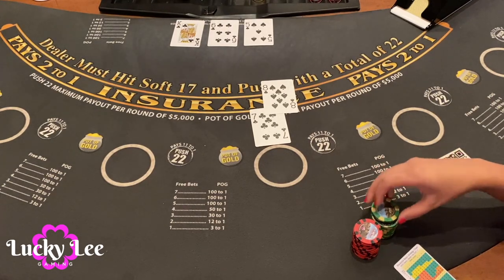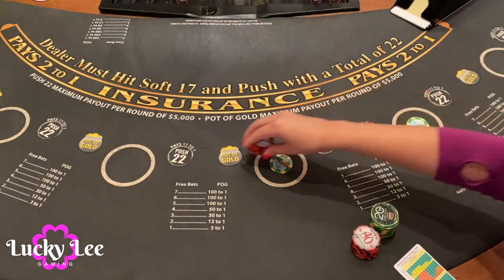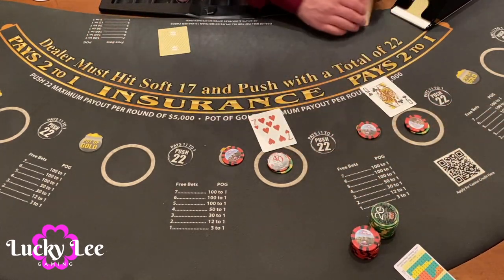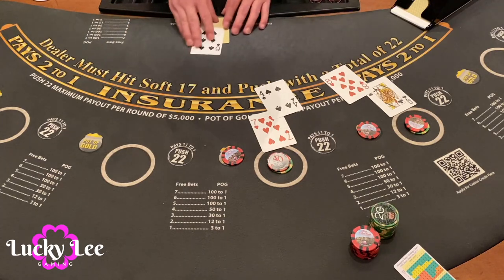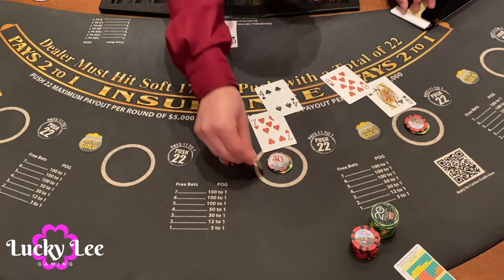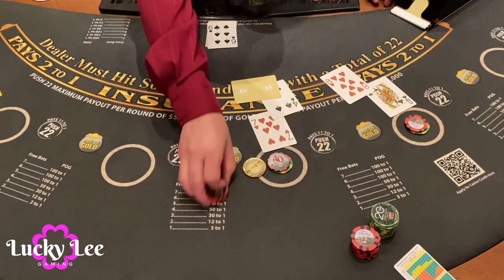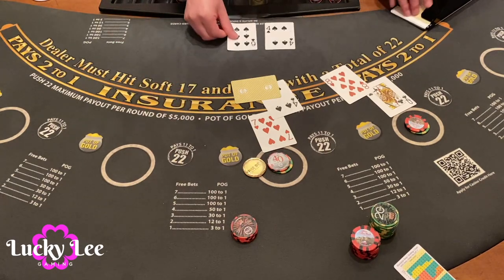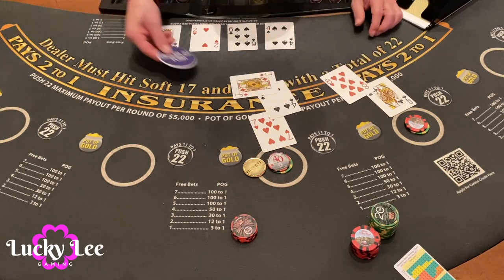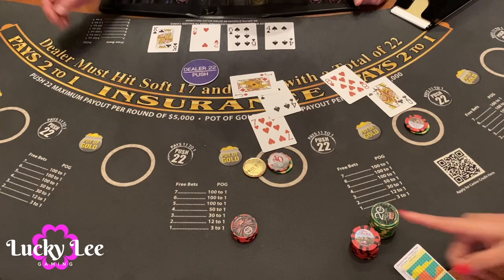Let's do two hands at $30. 18 and 11 — oh, we got a free double, awesome! We'll stay with 18 and double that one. 10, 12 — lovely. But it's a push, it's a push. Because the dealer busted with 22, it's a push, so I don't win any of these hands. But I still got my little pot of gold, so that's good.